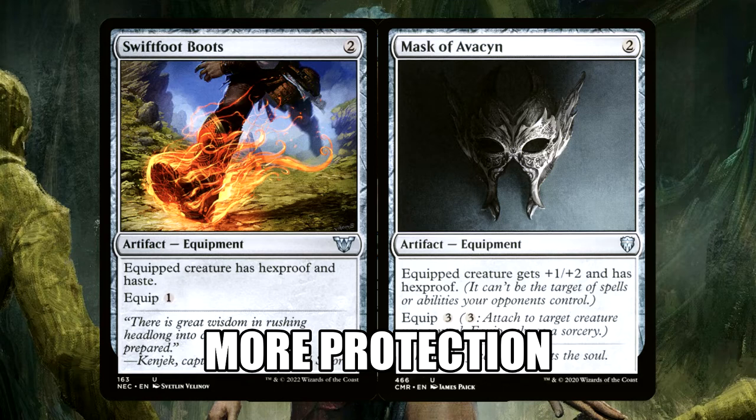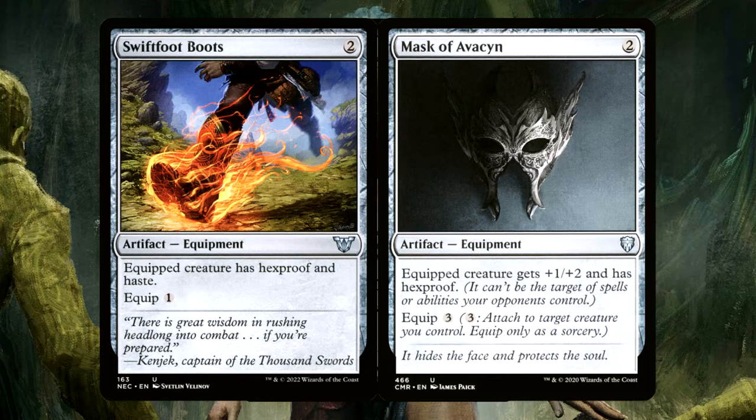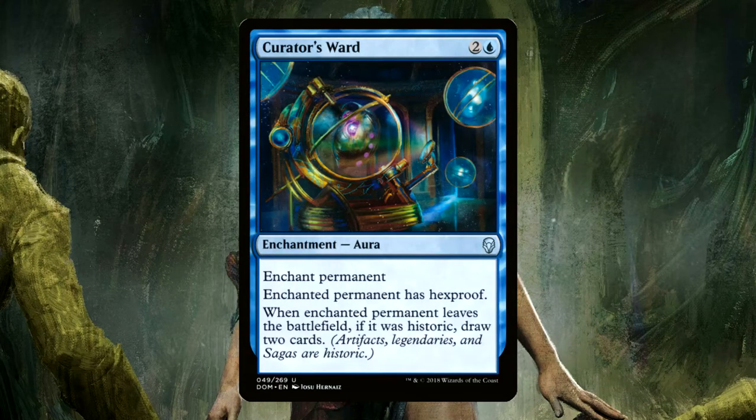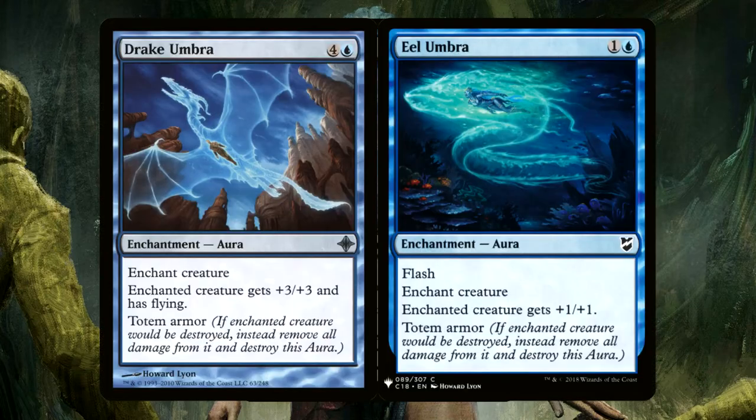We definitely want Ramses to have hexproof. Shroud we don't want — it's a little too cute in a deck with only one creature. Shroud prevents us from targeting Ramses with our own auras, so it's a non-bo. Swiftfoot Boots, Mask of Avacyn — these are good ways to make Ramses untargetable. If they can't be targeted, JP can stuff his Path to Exile right up in a binder. Winged Boots — one and a blue for an equipment. Equipped creature has Flying and Ward 4. That path is now a five-mana spell. We're going to make it harder to target Ramses and give him evasion. And lastly we have Curator's Ward, which can draw us cards if Ramses gets removed and gives us beautiful, wonderful hexproof.